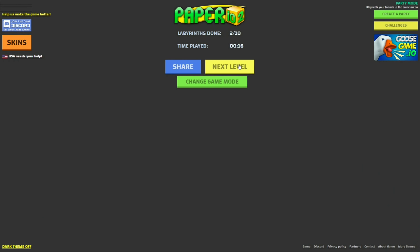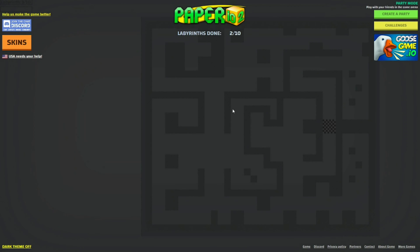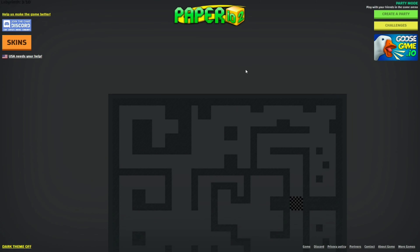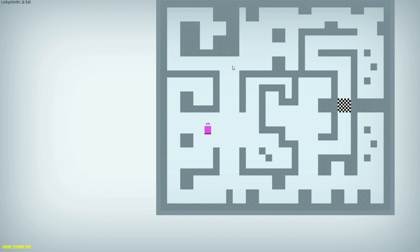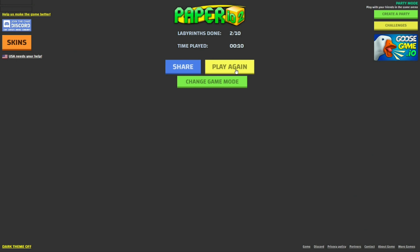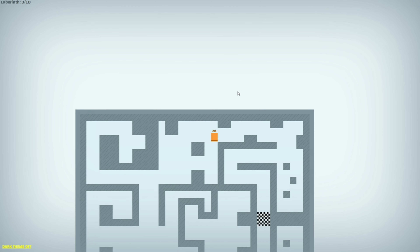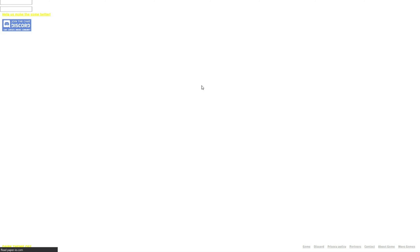Let's try one last level — there are ten levels in total. Let's try some more of the game modes because I think those are pretty cool. At least in this one you don't have other players. Come on. Oh my god, that's a dead end — you have to go that way. Okay, I didn't see that. Let's just go back and change game mode.